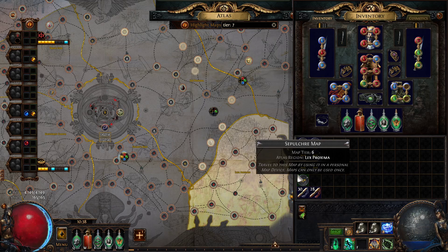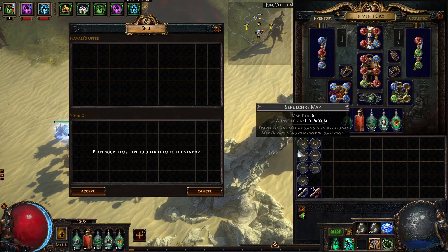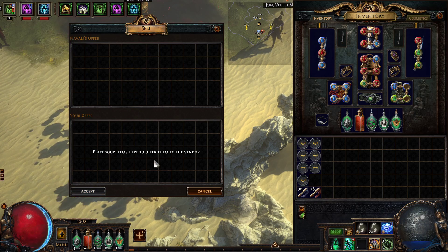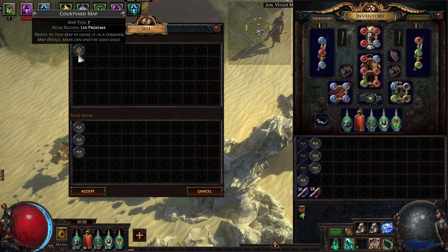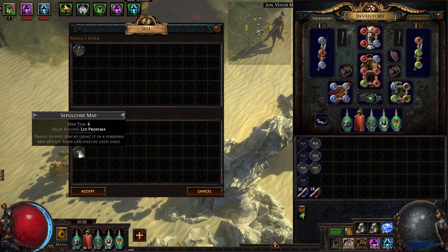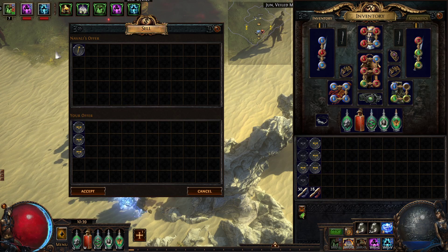The reason I have more than 3 — if it's a 3-to-1 recipe, why do I need more than 3? Because this will increase your odds, not just because I have two 3-to-1s. The 3-to-1 method is tied to the item ID of each map. So if I turn in these 3 maps, it's going to give me a Courtyard. But if I turn in these 3, it's different — it's Arsenal. So just by swapping one out, I get a different map.